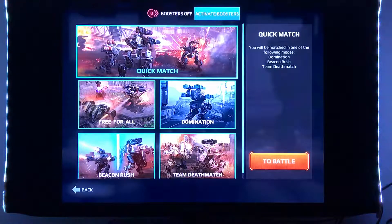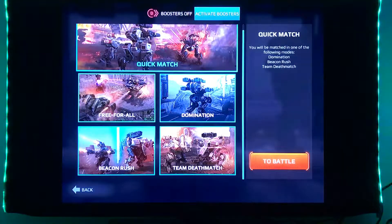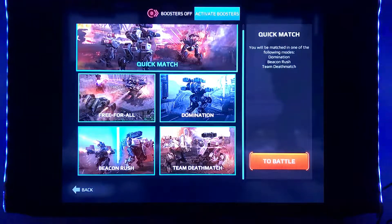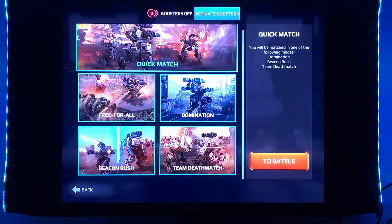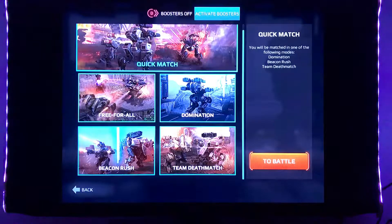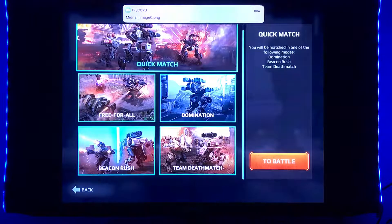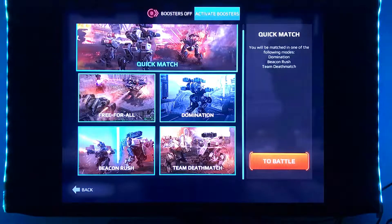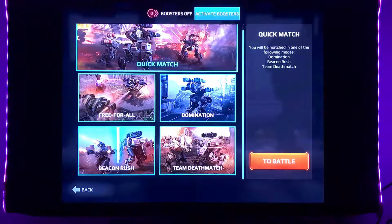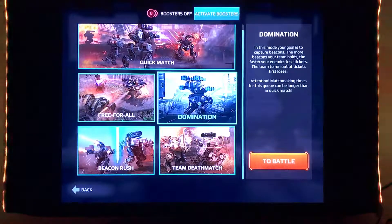When you go here it'll give you options: Quick Match, which gives you a random of 4, 5, or 6 depending on how many different platforms they're putting out on the day. So it's Free-for-All, Domination, Beacon Rush, Team Deathmatch. I don't care for Beacon Rush. Free-for-alls are meh. I kind of like being on a team because it still kind of brings you back to playing MechWarriors — you go in with a team and you take out your enemies. I either like to play Domination or Team Deathmatch. So let's go with Domination — we'll do a quick match for you.